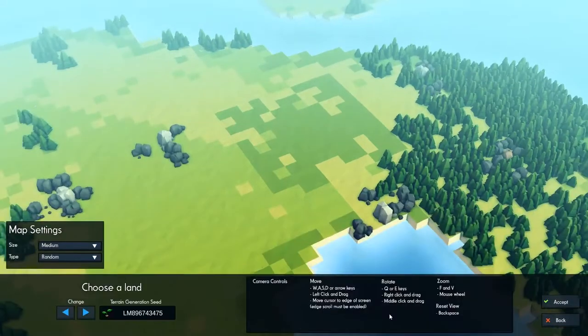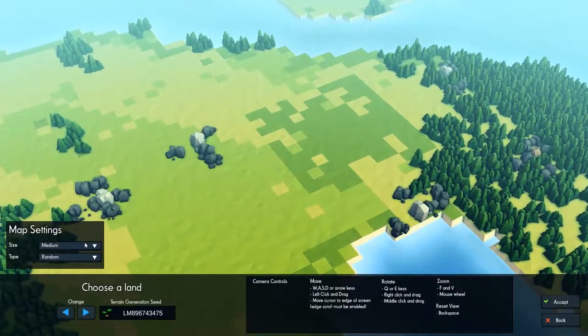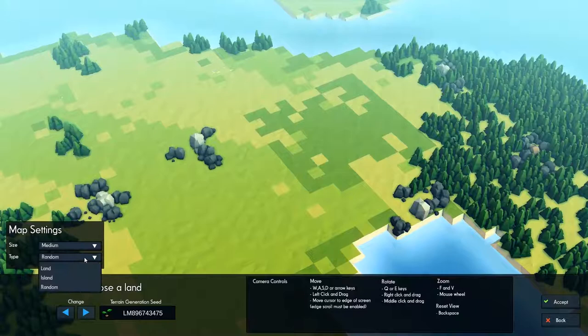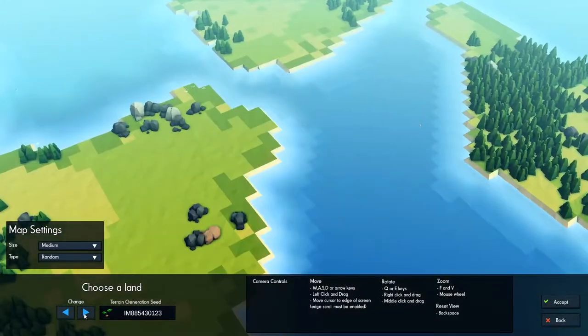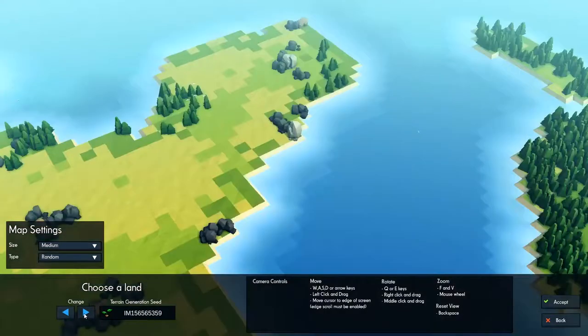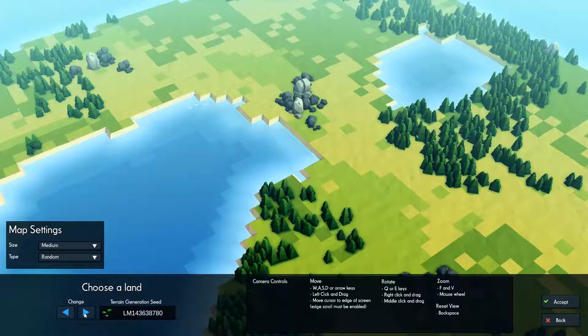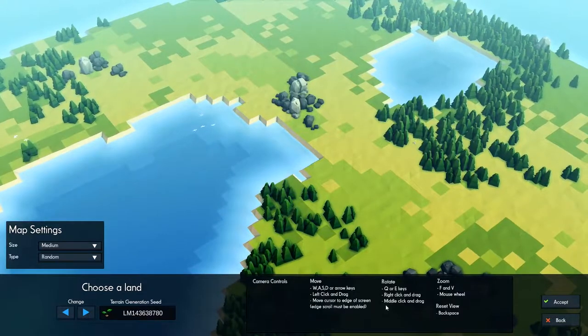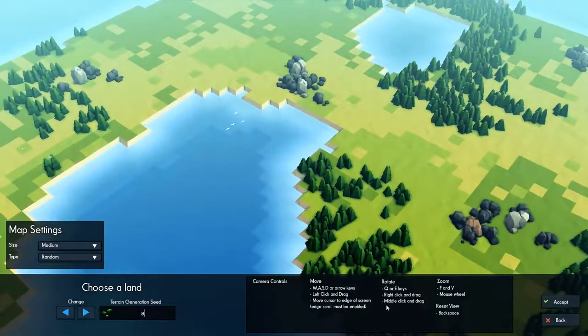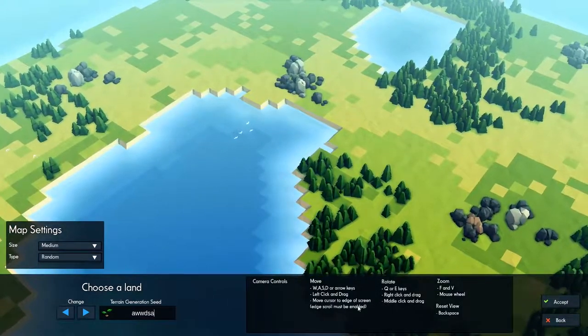Go with easy. It's a city building game. Choose yourself a land. It generates land based on the seed that you type in. That one will do. You're typing on the seed now.